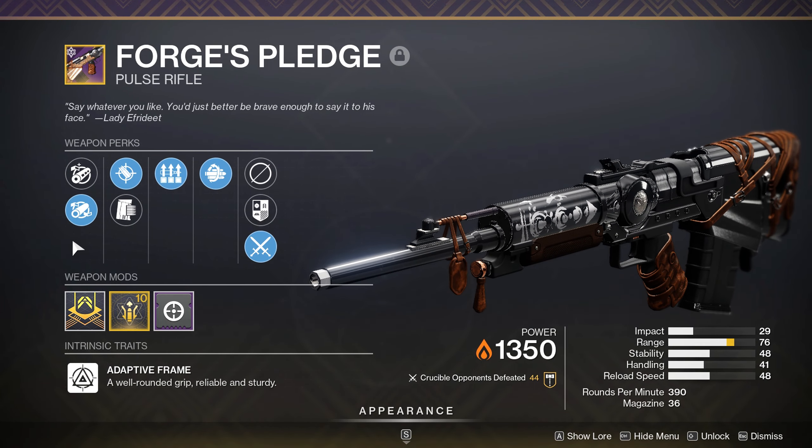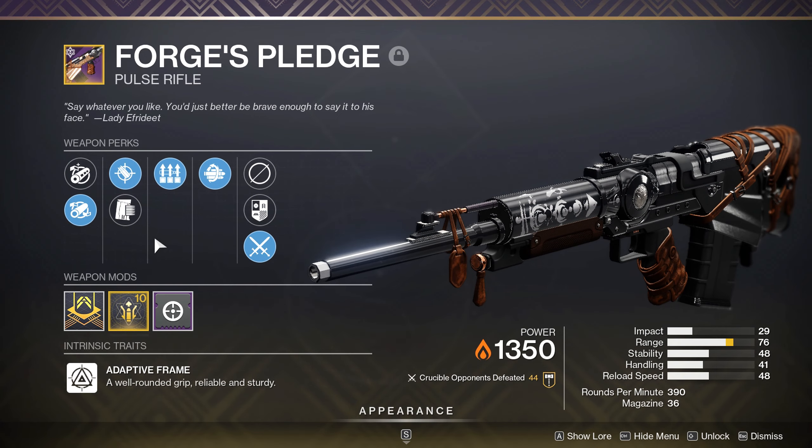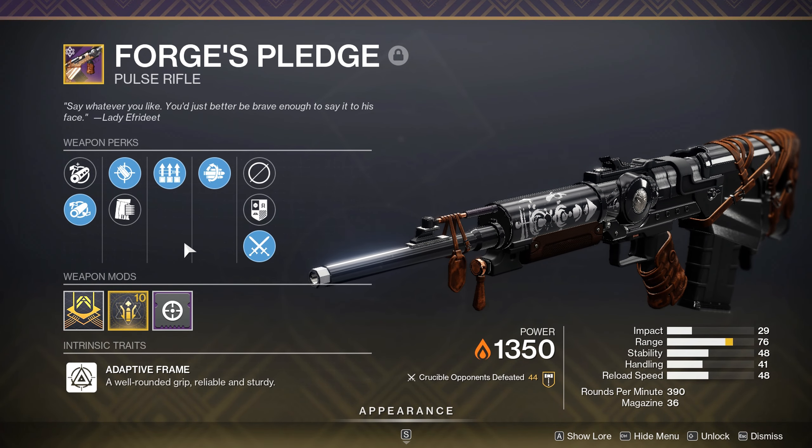I promise you want Arrowhead over a roll like this though. This roll has Full Bore, Accurized, and a ranged masterwork. It has 36 meters of range — so it has 2 meters of range on my other one — but it is so much worse to shoot. I promise you, go for Arrowhead on this gun. You need that recoil direction.